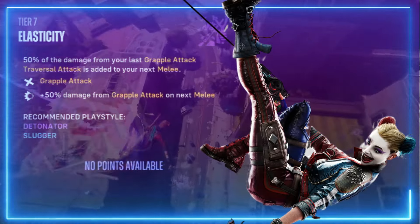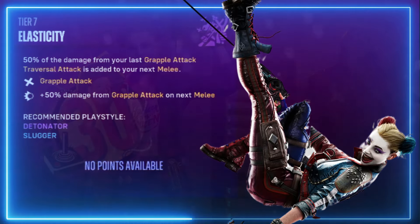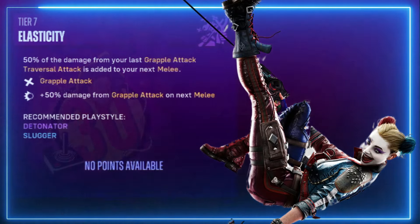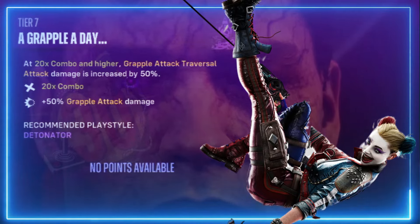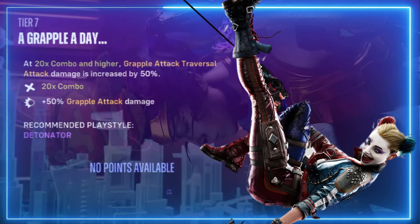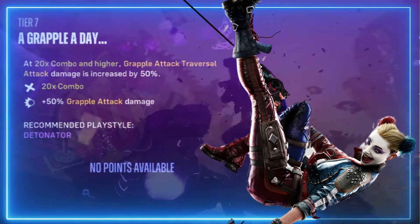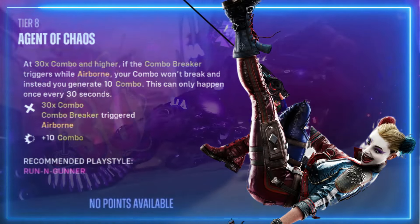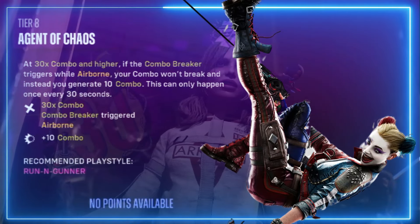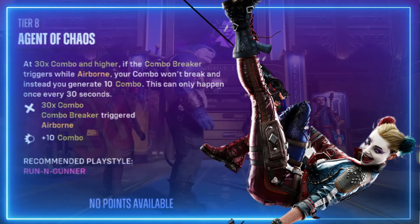Elasticity — 50 percent of the damage from your last grapple attack or traversal attack is added to your next melee hit. A Grapple a Day — at a 20 times combo or higher, grapple attack and traversal attack damage is increased by 50 percent. Agent of Chaos — at a 30 times combo or higher, if a combo breaker triggers while airborne your combo won't break; instead it generates 10 combo. This can only happen once every 30 seconds.